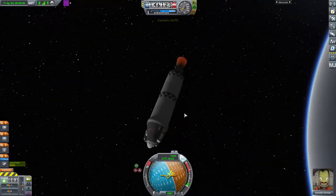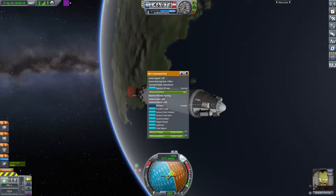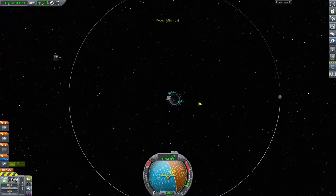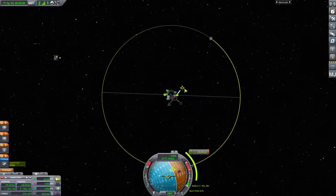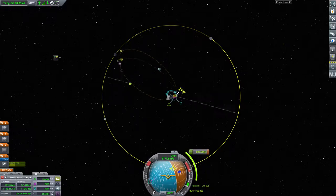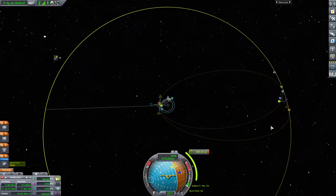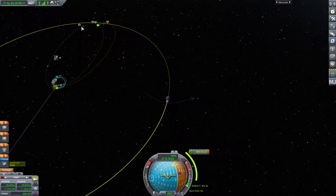There we go — the liquid fuel engine is pushing me nicely. I've got almost 150 km, which is where I want to catch it for the most flexibility for trying to get to the moon. Let me check if there's any science to do up here — I forgot about it on the way up as usual. Okay, let me set the Mun as a target and add a maneuver node. Wow, that was impressive — I wasn't expecting to get the intercept right so quickly!